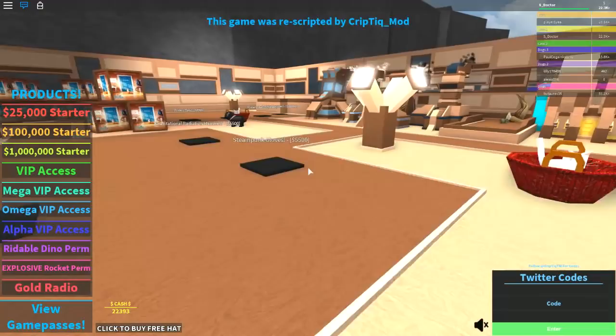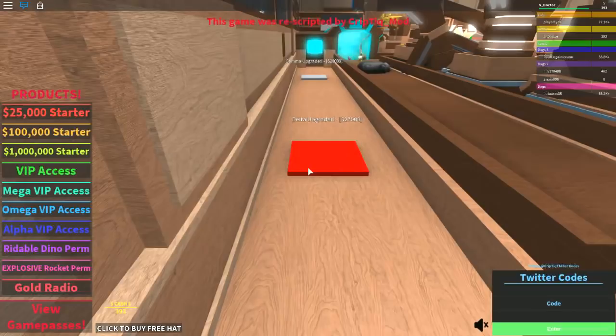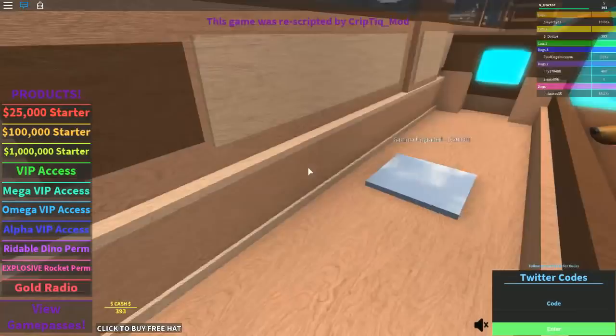Amazing — look at this one! We need 27,000 to get an upgrade for Delta. Here comes Buddy — look at all the Buddies dropping out! We need Gamma and Delta upgrades — they need to happen fairly soon.